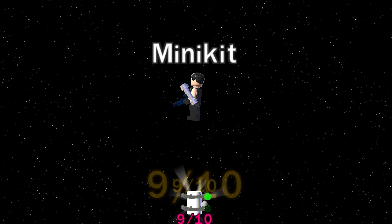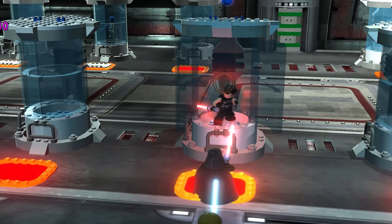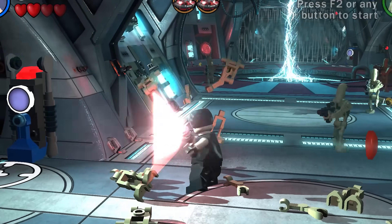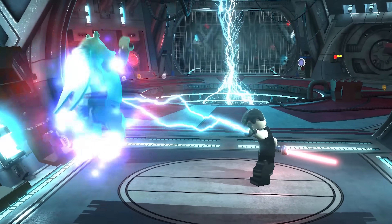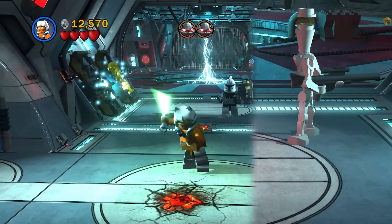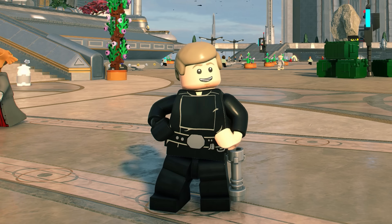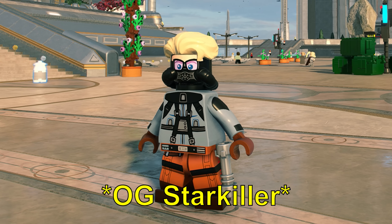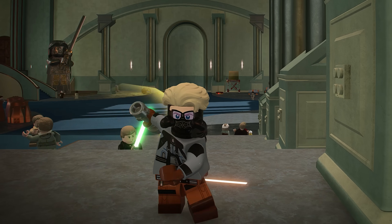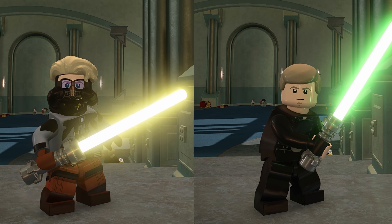Some characters need the player to collect all minikits in a level to be unlocked, and by doing that on the Defenders of Peace mission in LEGO Star Wars 3, you'll unlock the fan-favorite Starkiller from the Force Unleashed game series. This is probably the coolest addition to the roster, since it's the only LEGO game he was ever playable in. Especially back then, people used to compare him to Ahsoka because they both share similar lightsaber fighting styles. The closest we've ever gotten to this character returning is Luke Starkiller in the Skywalker Saga, based off early concept designs from Episode 4 by Ralph McQuarrie, rocking the yellow lightsaber and scuba gear.